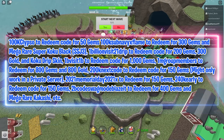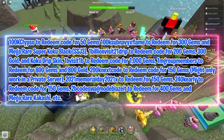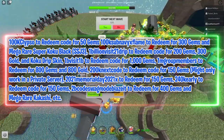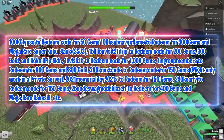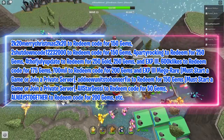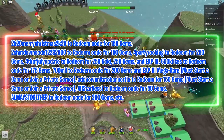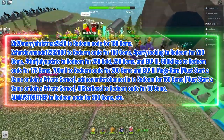'200k Next Code' for 150 gems — might only work in a private server. '2021 Memorial Day 2021 X' for 150 gems. '240k Early' for 150 gems. '2B Codes WAG Mode Blaze It' for 400 gems and Mega Rare Kakashi. '2k20 Merry Christmas 2k20' for 150 gems. '2 Shutdown Code 12232000' for 150 gems. '4 Party Rocking' for 250 gems. '4th of July Update' for 250 gold, 250 gems, and EXP3.